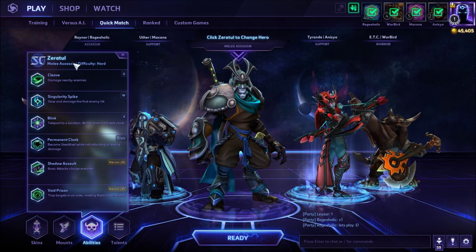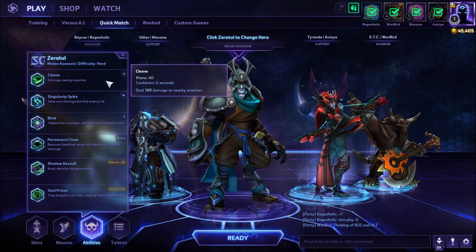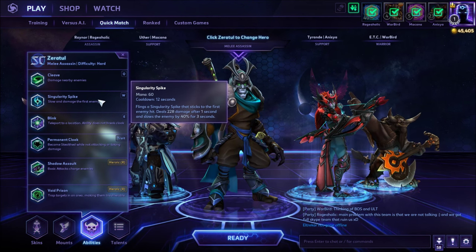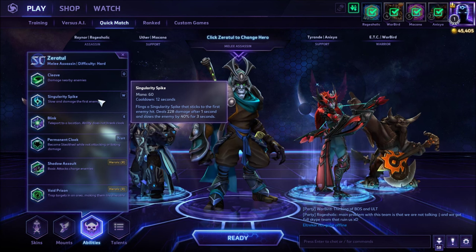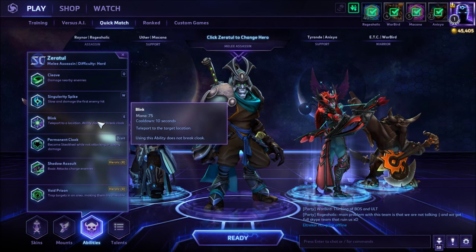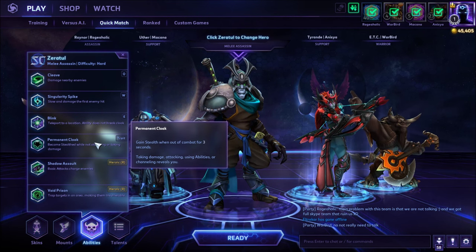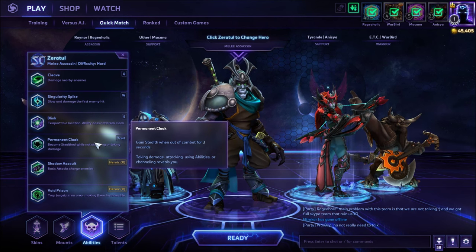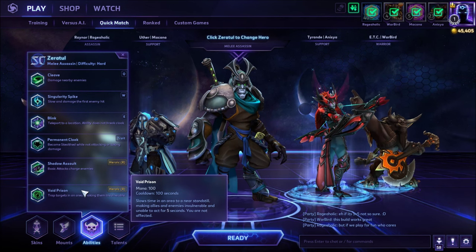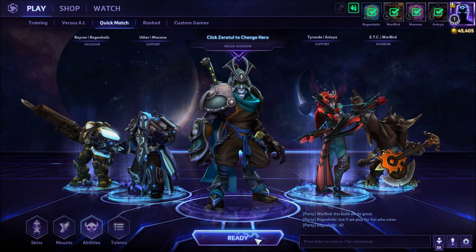Let's go over his abilities in case you're not familiar with Zeratul. He is a melee assassin classified as hard difficulty to play. His Q ability is Cleave — deal damage to nearby enemies, instant AoE circle around you. His W is Singularity Spike, a skillshot in a line: flings a spike that sticks to the first enemy hit, deals damage after 1 second and slows the enemy by 40% for 3 seconds. His E is Blink — teleport to target location instantly, and this will not decloak you. His trait is Permanent Cloak — gain stealth when out of combat for 3 seconds; taking damage, attacking, using abilities, or channeling reveals you. For heroics, we have Shadow Assault and Void Prison — Void Prison being the most popular and efficient choice, but today we are going for Shadow Assault. Let's skip straight to the actual gameplay.